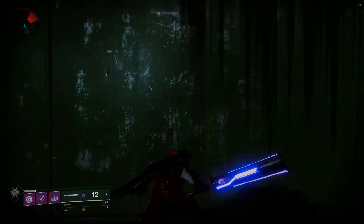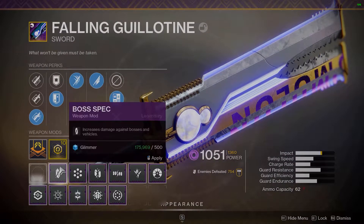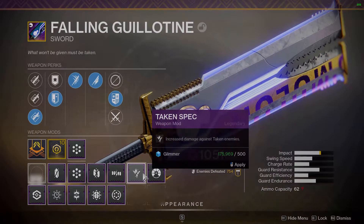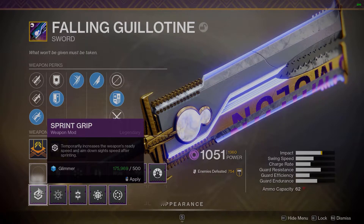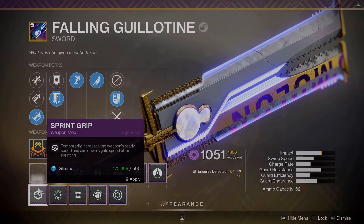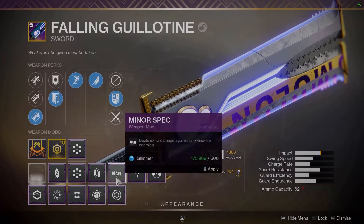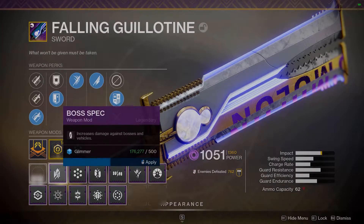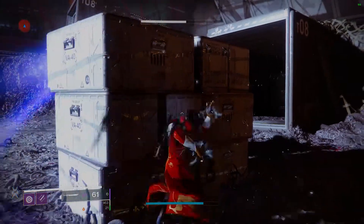The rest of the video is me messing around with more sword stuff, but at the end of the day the main combo I'm going to start using is Honed Edge with Boss Spec. There are other specs you could use — if you're doing the dungeon I recommend Taking Spec. Sprint Grip could be interesting, and Surrounded plus Whirlwind Blade does give a lot of damage increase, but it's too situational. I recommend going for something more consistent.